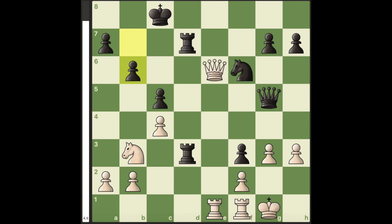Hello everyone. In this position, white can win with the move rook to e5. Unless black wants to give up his queen, he has to suffer a devastating attack.